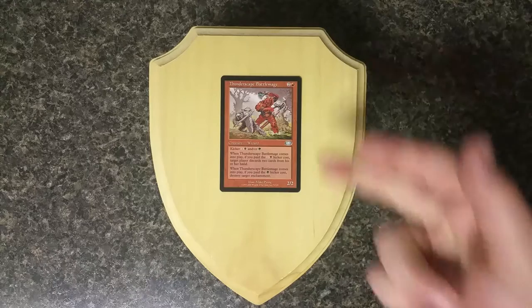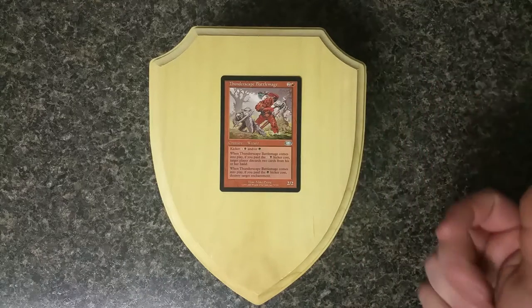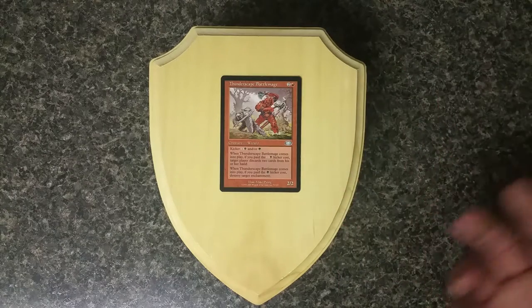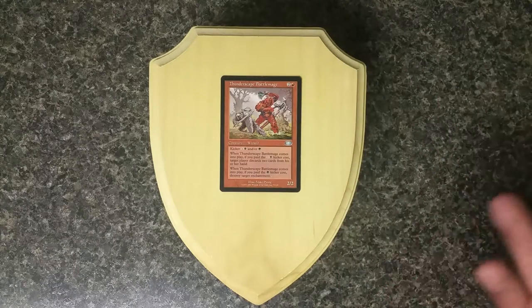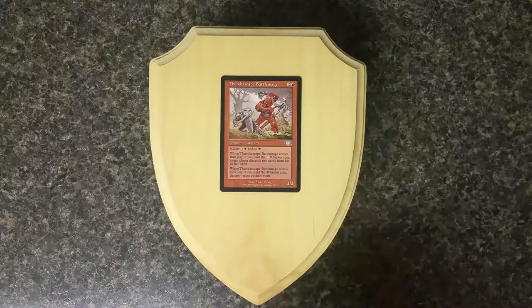When you're playing against Blue, you have the discard 2 cards to make them discard their counter spells. When you're playing against White, you could destroy their enchantment — things like Pacifism or any number of cards at the time that could really mess Red up. And that's what the Thunderscape Battlemage was for.